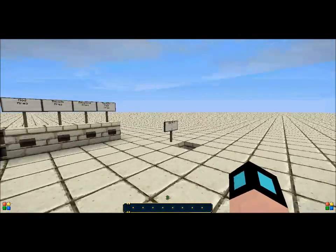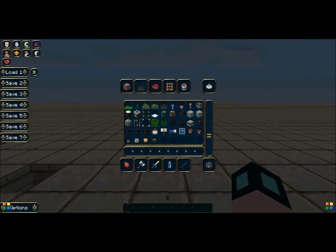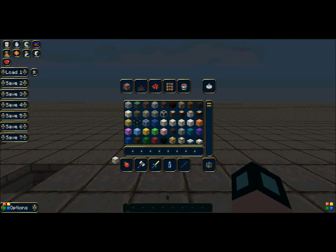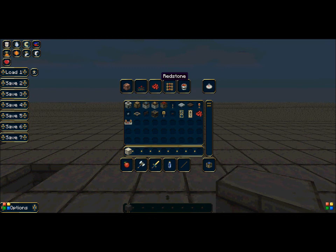This is a fairly simple trap to make, and I'm going to show you how to make it. You need whatever block you want to make it out of — sandstone, dirt, whatever — something that will blend into the walls. You'll also want redstone, sticky pistons, a pressure plate, an iron door, and a lever.